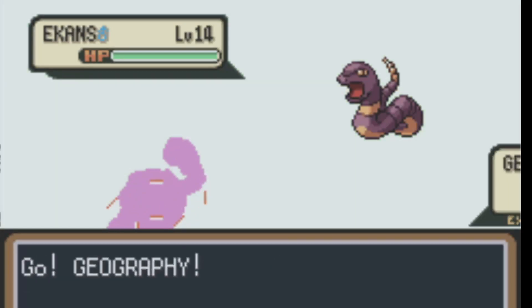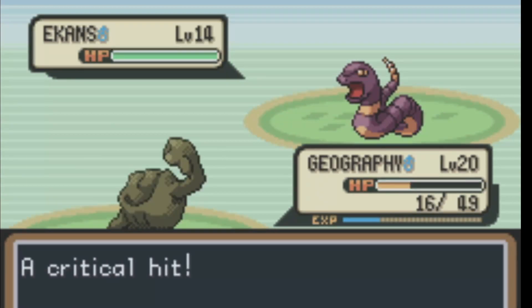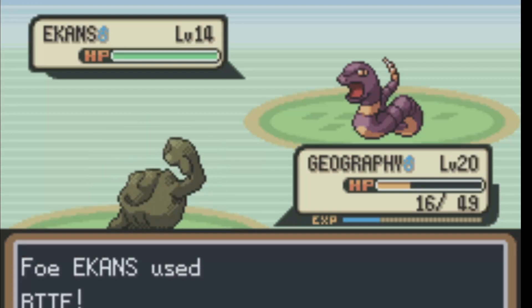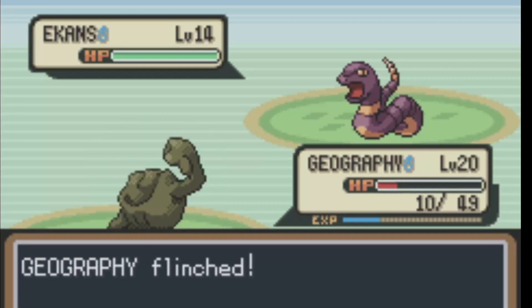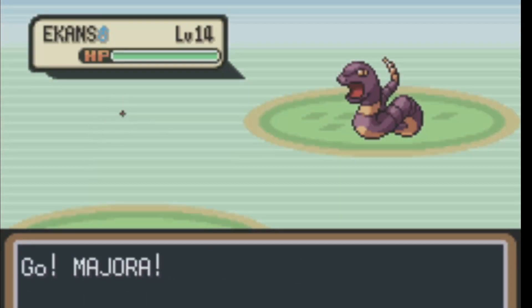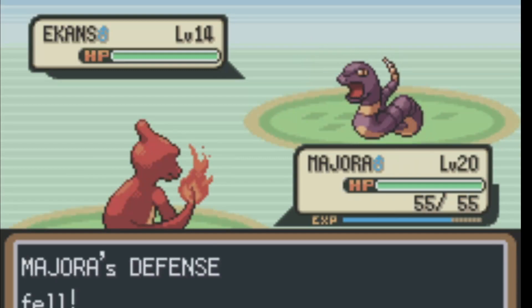We've got to get her up because she's got to be strong enough. The only thing that's slightly worrying is that Starmie knows Confusion and Oddish is part Poison. But I think Absorb should do well enough. Later we're going to get Giga Drain for sure.